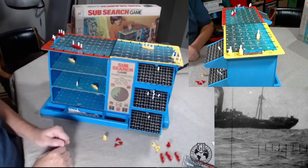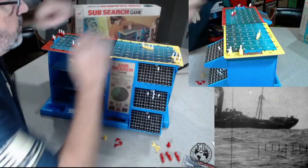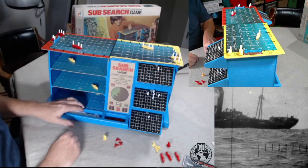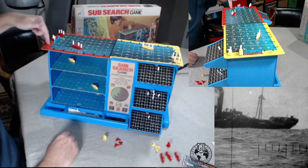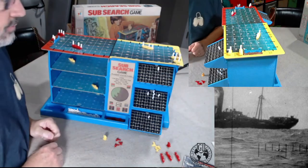You can see the pattern you're starting to create as you move around — a big pattern at 200 of places where you now know the sub is not located. He would have spent one depth charge. So what happens when you run out of depth charges? If you've fired them all, you have to return to your home port to reload.